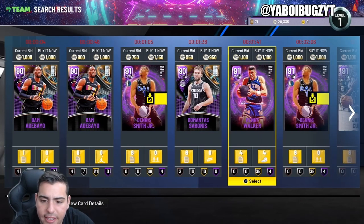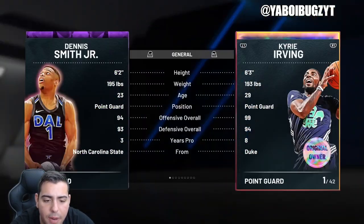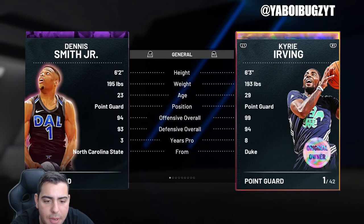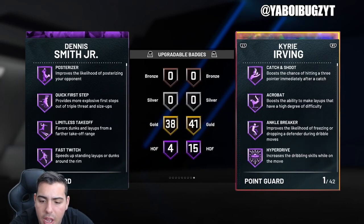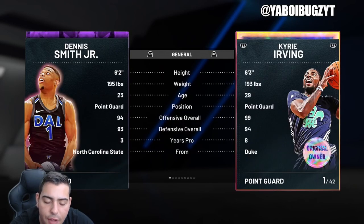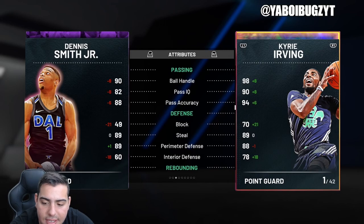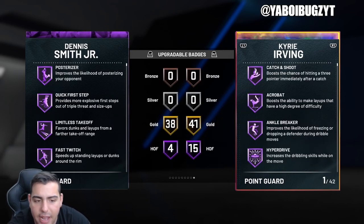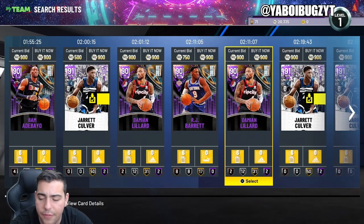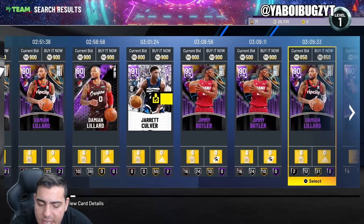Here's a little tip and investment for you guys: Dennis Smith Jr. with incredible defense and offense, can play point guard, just incredible all around. Look at these stats — 95 dunk, great threes, 38 gold badges and hall of fames. Compare him to the Opal Kyrie Irving — they have basically the same defense and similar badges, yet DSJ is only 1,000 MT. He'll easily hit the 2K mark — I definitely recommend investing in him.